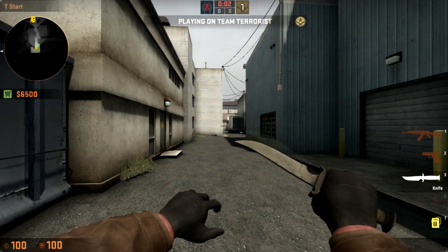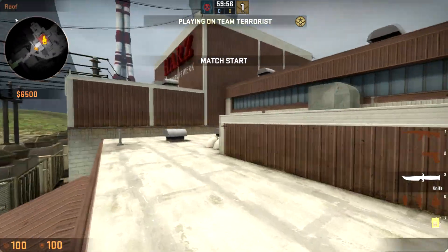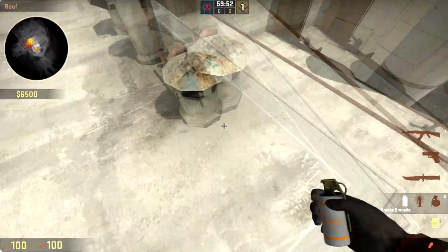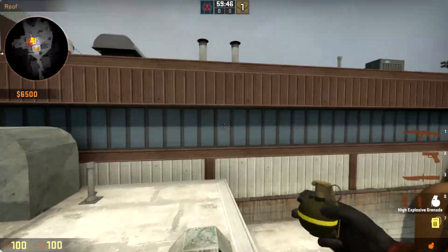Hey, this is Vu here. I'm going to show you the upper take that Dismay ran against Torqued to win the majority of their rounds in the map 3 massive upset of Dismay vs Torqued. They ran this upper take multiple times and Torqued had no idea how to stop it even after they'd run it 5 or 6 times before.